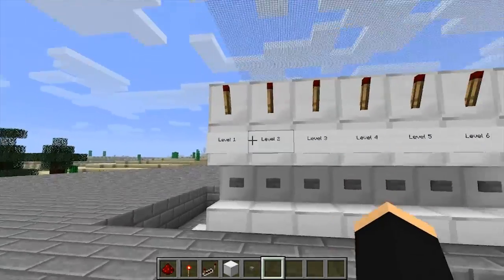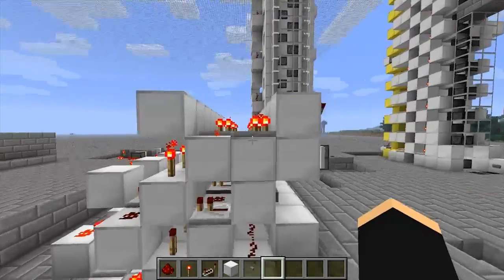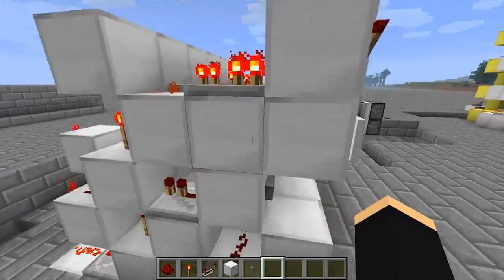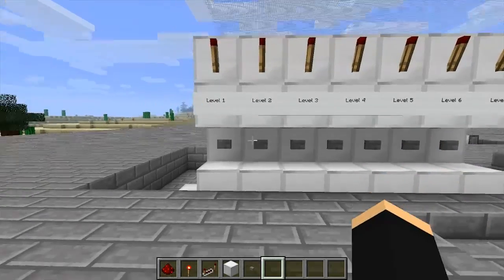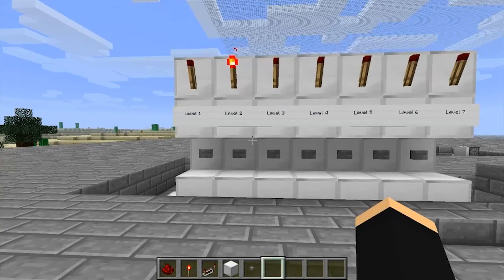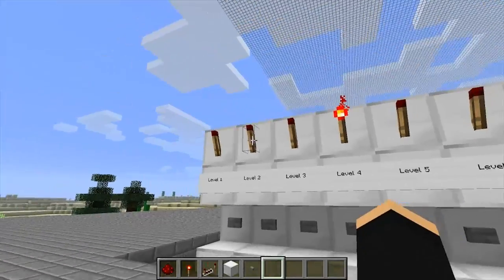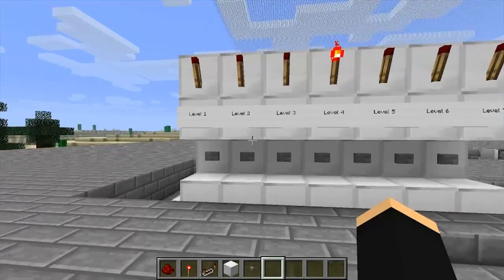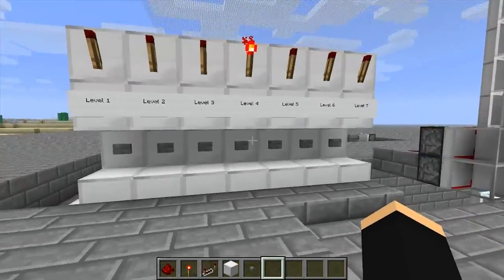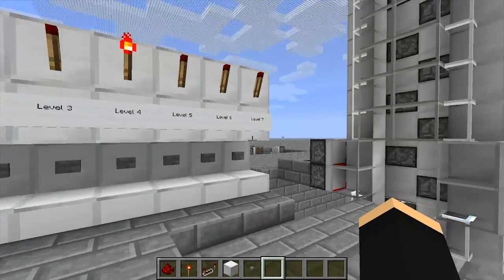Basically what it is, it's a bunch of one-block-wide RS NOR latches, and as you can see they're relatively compact. This whole top section doesn't actually need to be here — this is just an optional level display that shows you what you've selected. It's basically a one-button RS NOR latch array, so when you hit level two it selects that floor, and when you hit level four it resets anything selected and selects level four. That way you can't select multiple destinations at once, which is useful for minecart stations with multiple destinations.